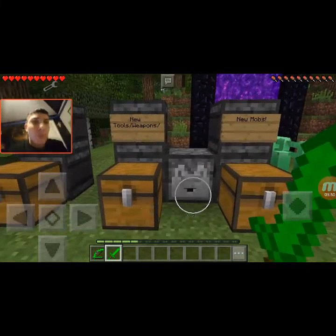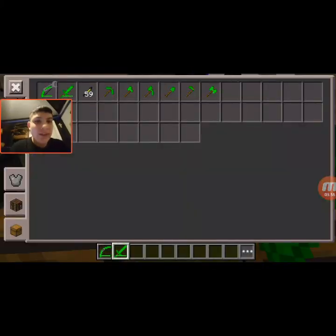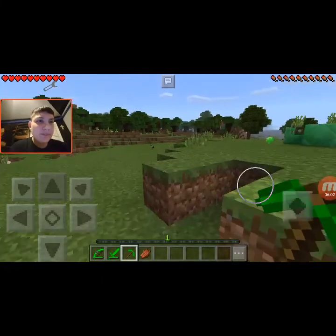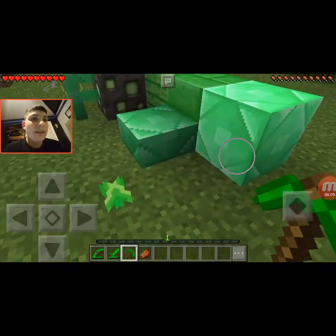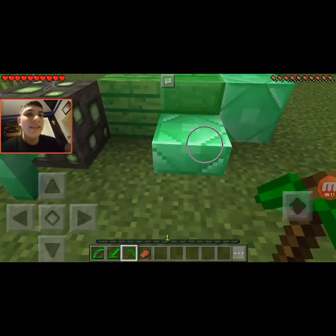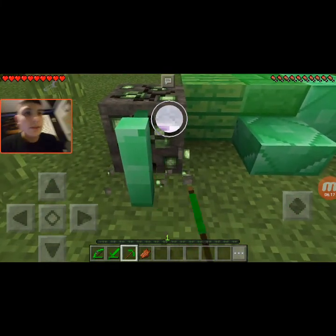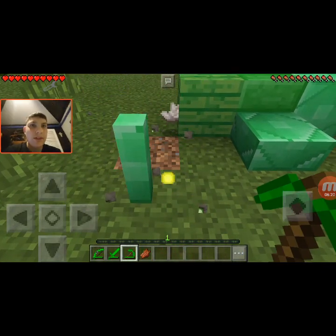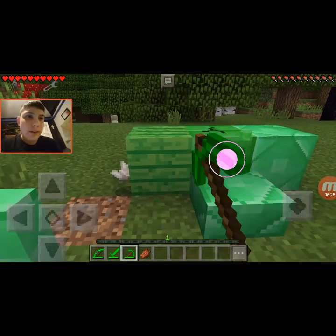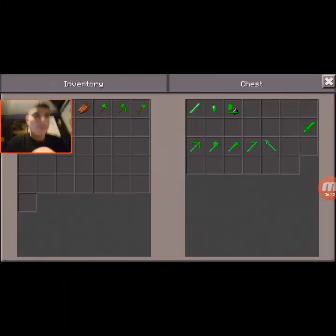Now we have the Emerald Sword — let's see how this does. Takes two hits. Pretty nice. Now we have the Emerald Pickaxe. Let's see how fast it can mine the Emerald Rack. Pretty fast. How about the Emerald Slab? This pickaxe is not exactly the best. I kinda mined Nether Quartz Ore there. This is not exactly the best pickaxe in the world, but when you mine stuff with it it's like an iron pickaxe.